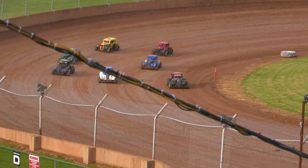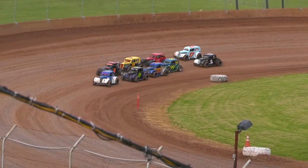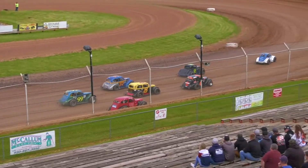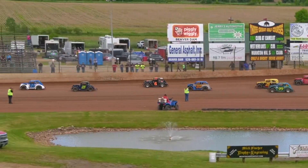Leaders get together coming off turn four, and yellow comes out. Green flags out for Ryan Mech, leading the way — that blue and white, 29. Here comes the 92, Huntington down low. He's going to get up there and battle with Mech.